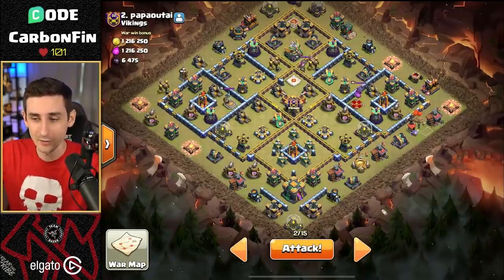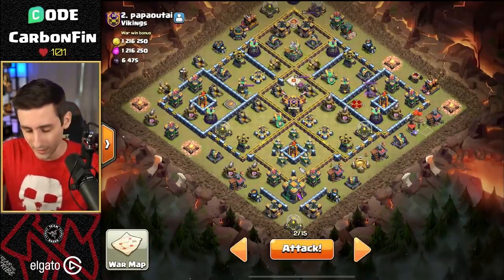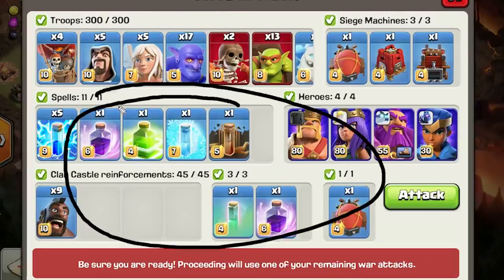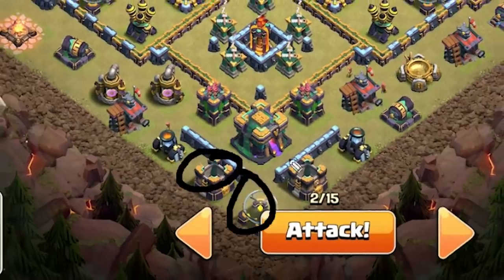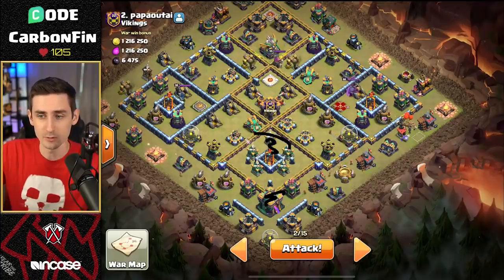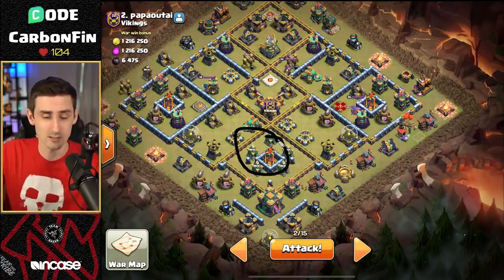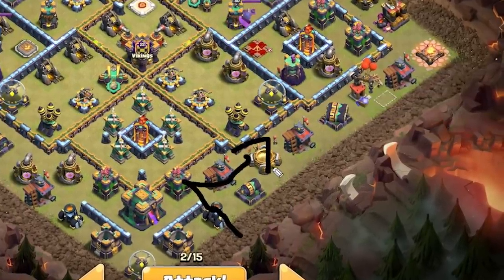Number two — we're going to come in with the bowlers. When you have a town hall that's on the outside and you can take it down, let's take advantage of that. We're coming in with the bowlers, some hog riders, no heal spell in the mix. We're going to do a warden walk. The warden needs to take out this multi-target inferno. Two sneakies for each storage — the sneakies will go in, pull any traps for the town hall, then invis to take the town hall down. We'll do three lightning, then earthquake plus three lightning two to take out the multi-target inferno and some of the builder huts.